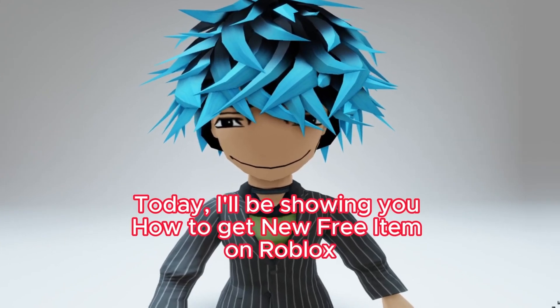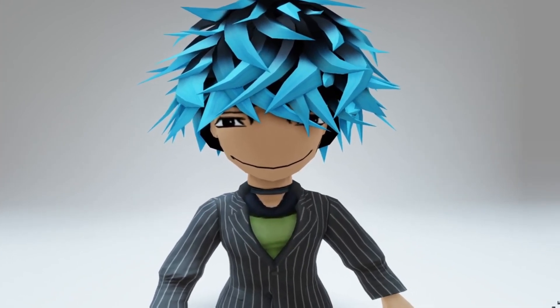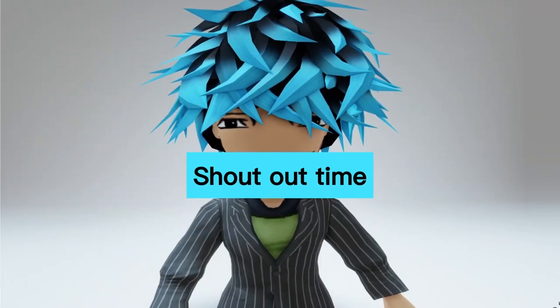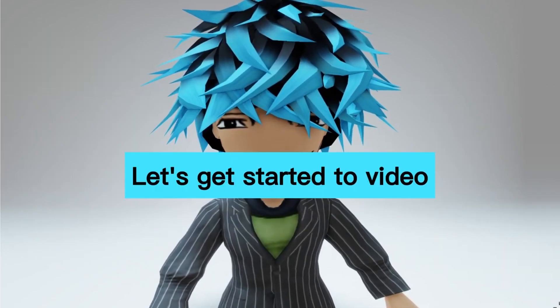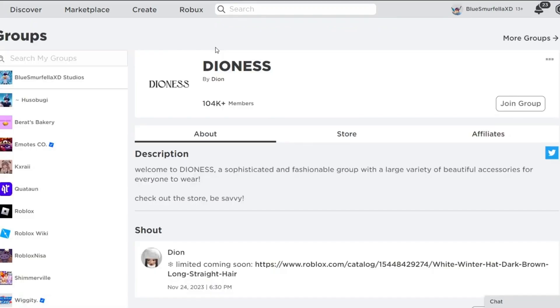Today I'll be showing you how to get a new free item on Roblox. Check out this completely free long black hair with a winter hat that's releasing soon. First, head over into the catalog — you can see the White Winter Hat with Dark Brown Long Straight Hair. I'll leave a link for this item in the description. It says this item is releasing on November 26th, which is tomorrow, Sunday, at 6 o'clock p.m. as a catalog accessory and not in a game.